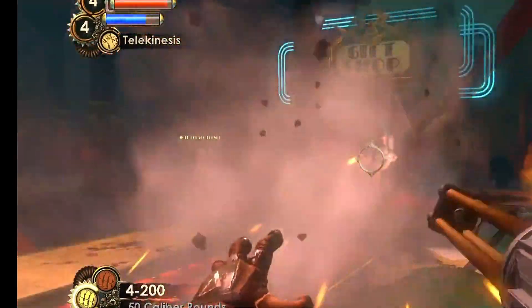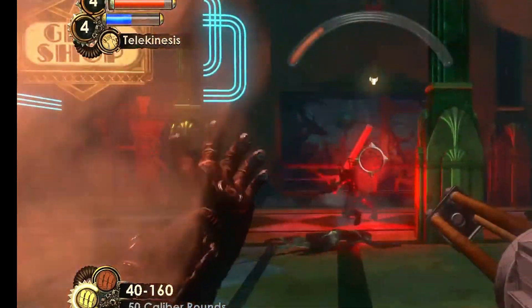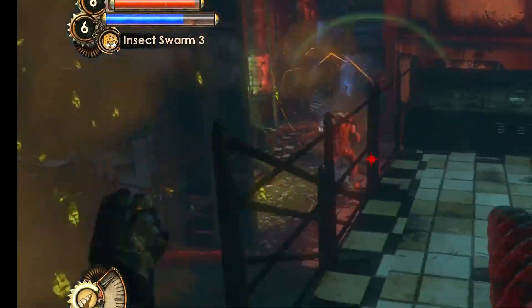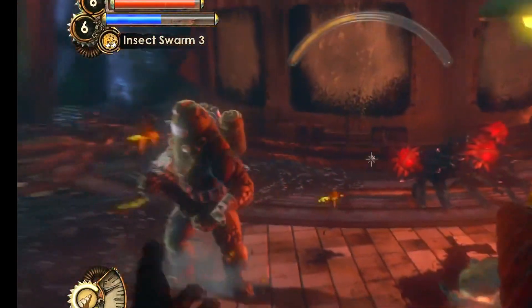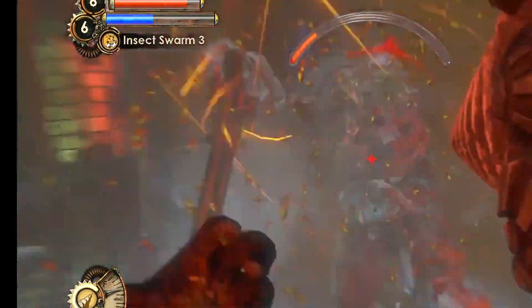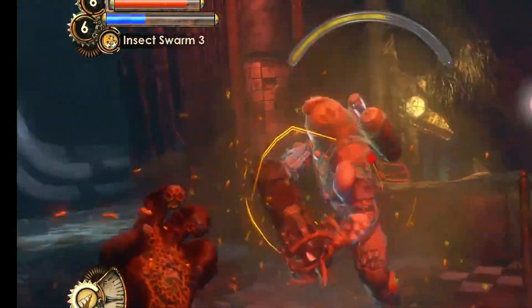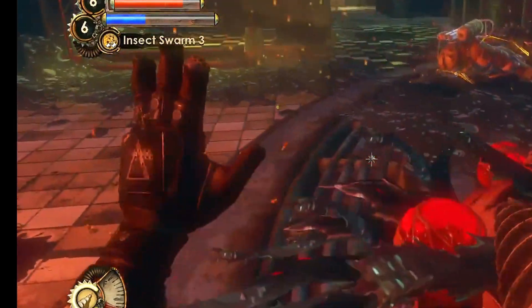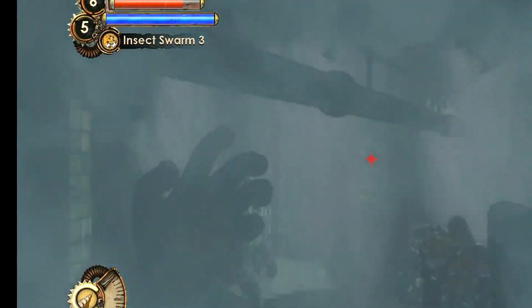The next plasmid is Insect Swarm — personally one of my favorite plasmids to use during the game. It works by summoning a swarm of bees that stun enemies and do constant damage. Once you upgrade it to tier 3, the swarm goes straight for an enemy after one enemy is killed, and it will act like a landmine by going into a dead body and reactivating once another enemy walks past it. I like this plasmid because it's kind of set-and-forget — you activate it at the start of an encounter and it proceeds to do damage throughout the entire fight.